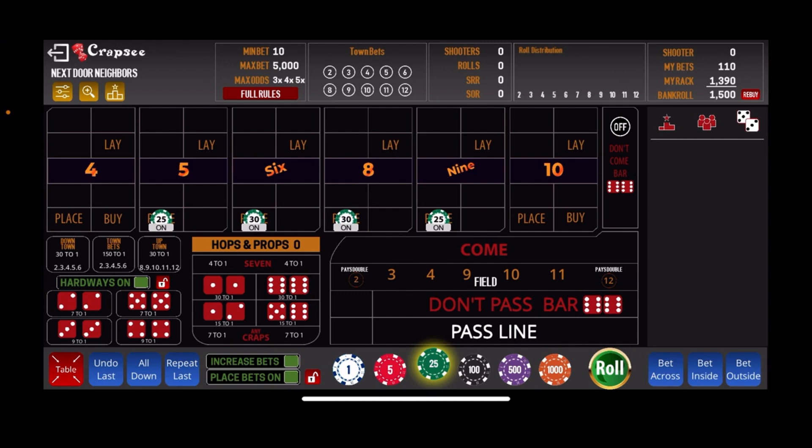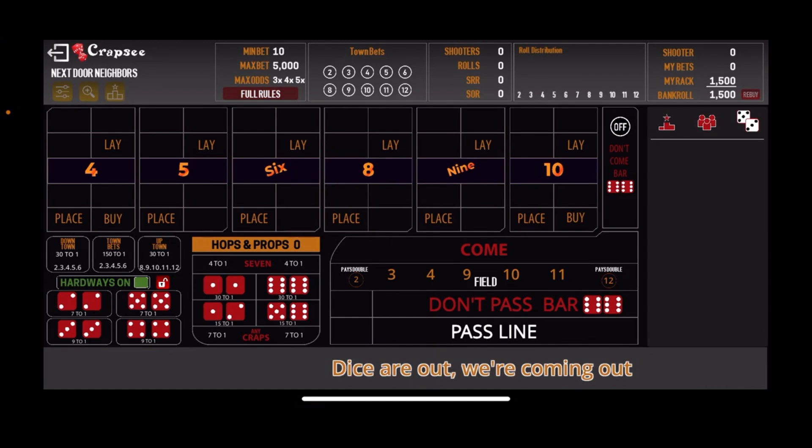If we lose on a particular shooter, we will level up to $220 inside on the next shooter, then $330 and $440 — although if you hit $440, you're probably going to be busted anyway. We're back to our base level once a session high is either met or exceeded. Let's take these down, get a number established, and roll this out.